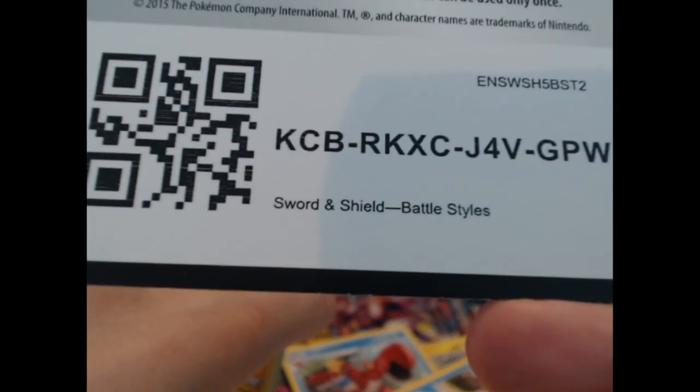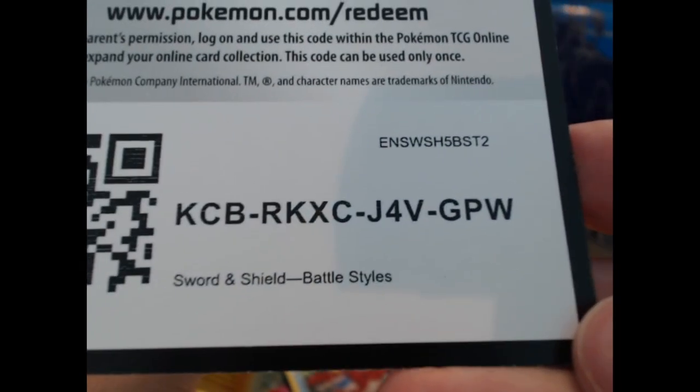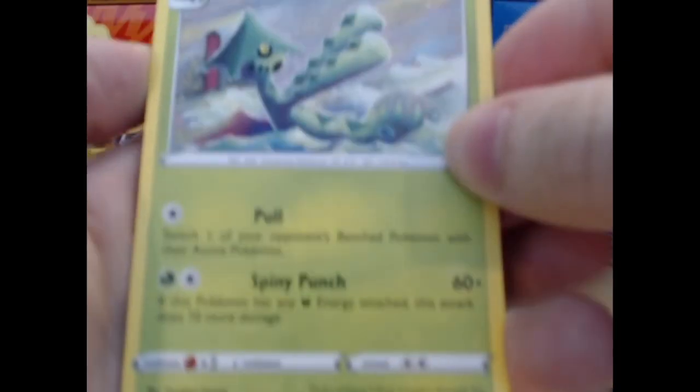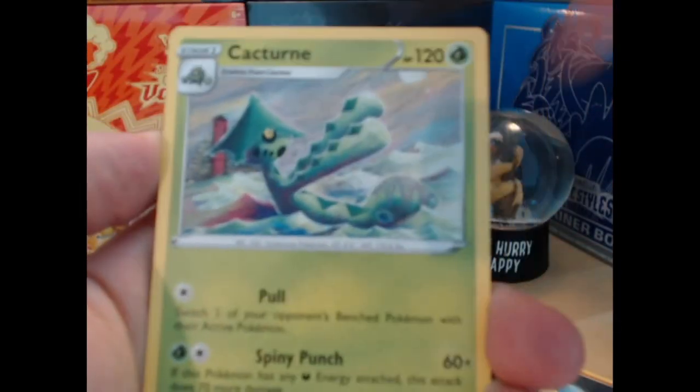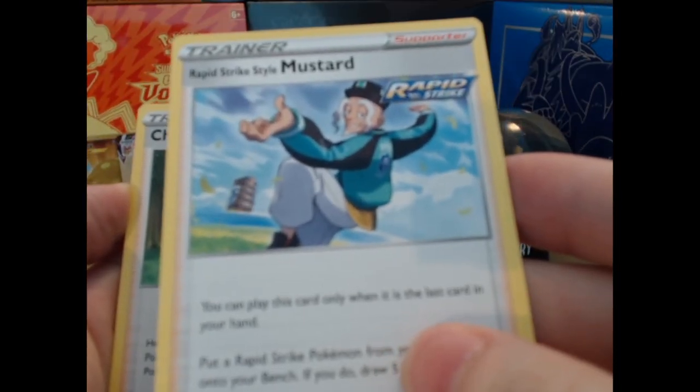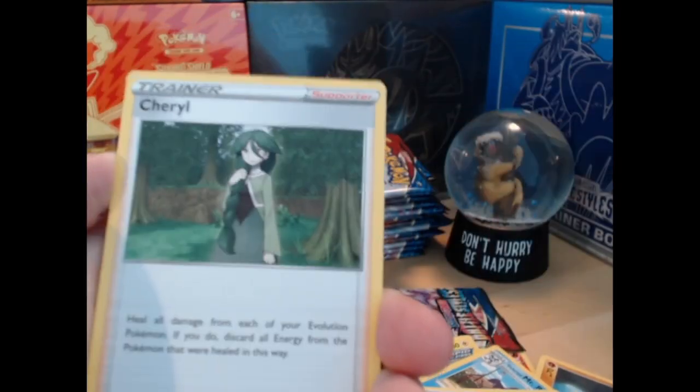Electabuzz, what's up bro, how's it going? How we doing tonight? One, two, three — darkness energy. The fake holographic Cacturn, Mustard — not a fan. I could go for some ketchup mayo though, that's some good stuff.